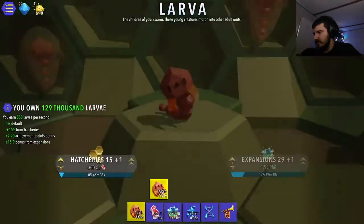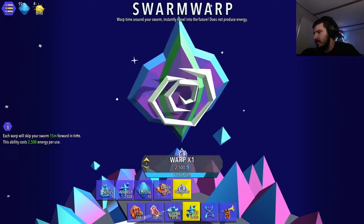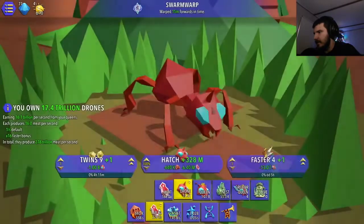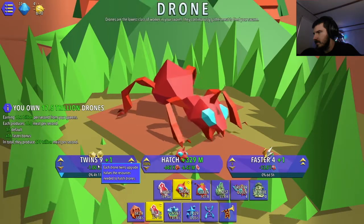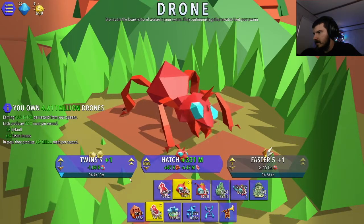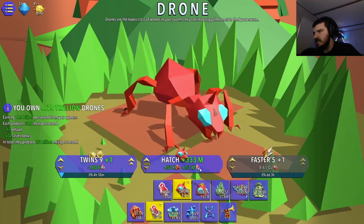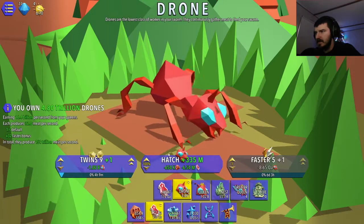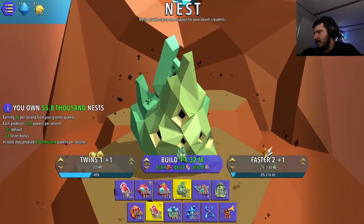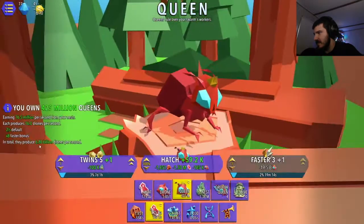My meat is a couple hundred trillion a second. Warp - I don't have enough energy. I'm producing 16.5 billion drones. 16 million queens a second. I don't know if these thaws actually make it faster. I don't know if it benefits me any. We're producing 16.5 billion drones.